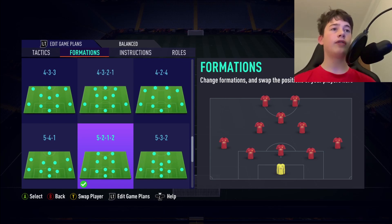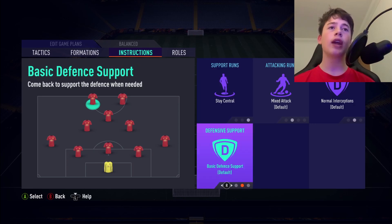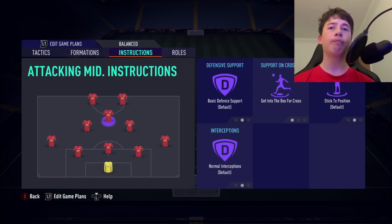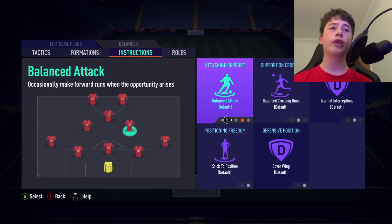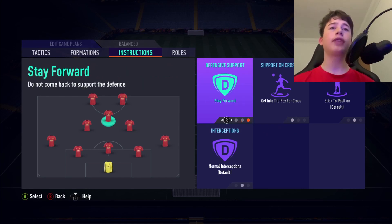As you can see, the 5212 is a very attacking formation. For instructions, both strikers get Stay Forward, Stay Central, and Get In Behind. The CAM gets Get Into Box. The center mids get Cover Center and Get Into Box. Normally I'd put Stay Forward on the CAM, but with two strikers already up there, there's no need for another player pushing forward — they can already do one-twos with each other — so the CAM can get back and forth, which is very useful.